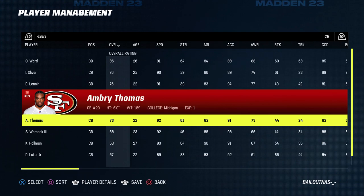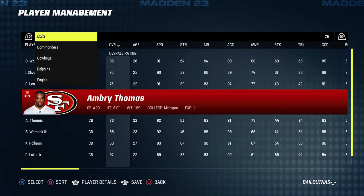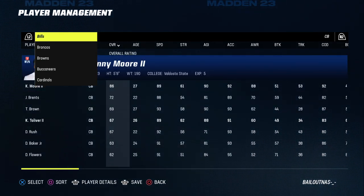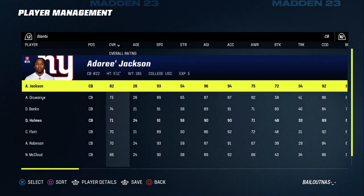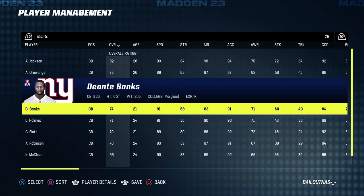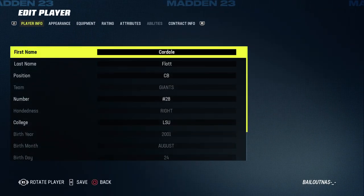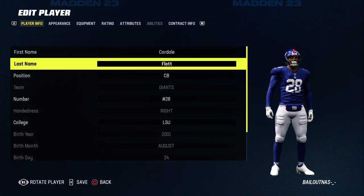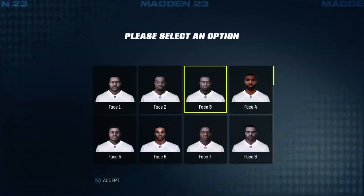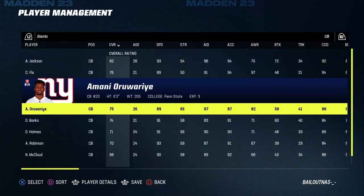There are two versions of how you can play this. You can either do the draft method, which I'll show after, or you can just go to the roster and pick the team you want to play on to get right into it. You go to the team, edit a rookie so that you can be in the Rookie of the Year voting. I edited a cornerback off the Giants since I'm a Giants fan - you can just edit the rookie you chose, change ratings and all that stuff.